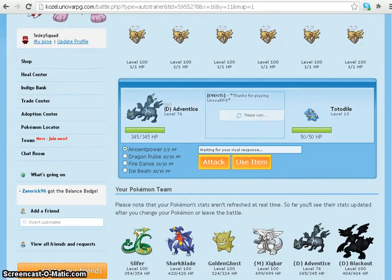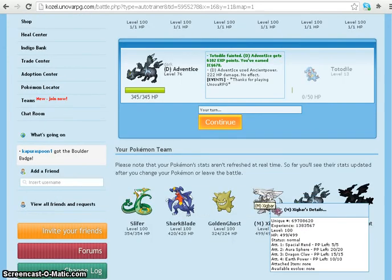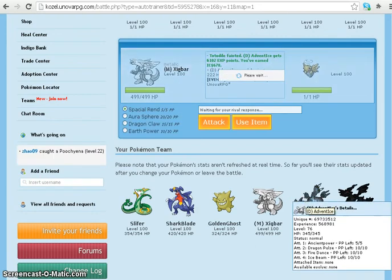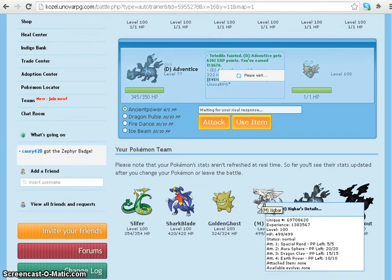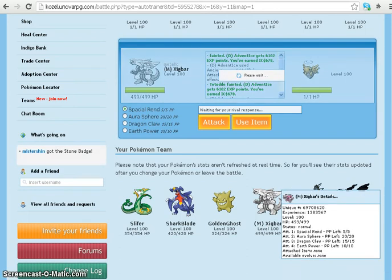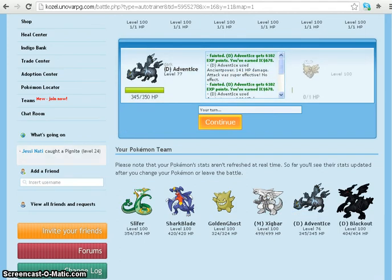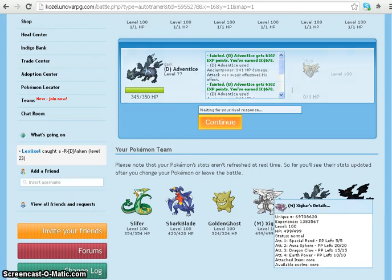Okay, just choose. And also if you want to watch me vs. Glitched, click down in the description — I will have that, it was my first Unova RPG battle with him. It was a live battle, so we were both talking on Skype. And you get at least 6,000 XP and 678 coins.